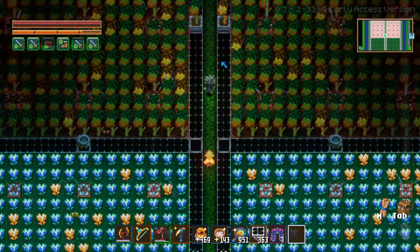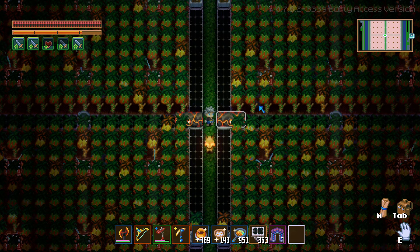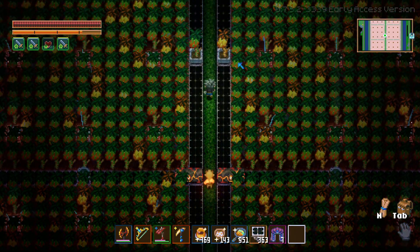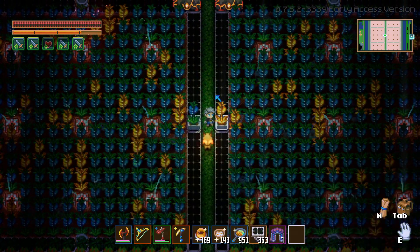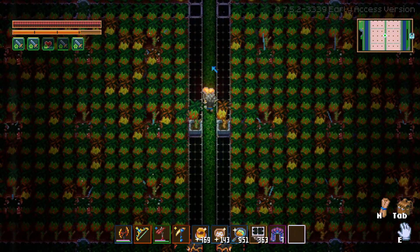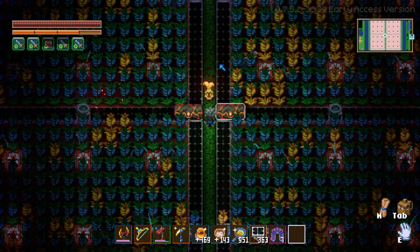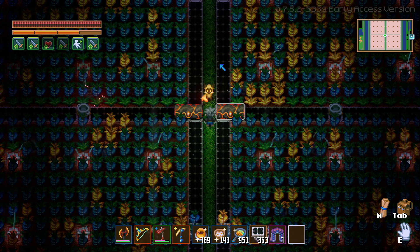Moving up, we have the pine grapples — these increase your range damage — so we have four farms of those. Then right below it we have the pew pies. Oh wait, these are the pine grapples and down here must be the pew pies — yeah, pew pies. Pine grapples are actually melee damage, which is why they look like a fist I suppose. And since it's melee damage, we have four farms of those as well.